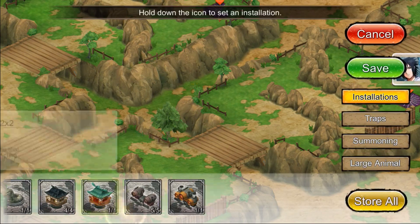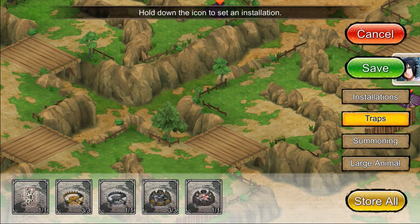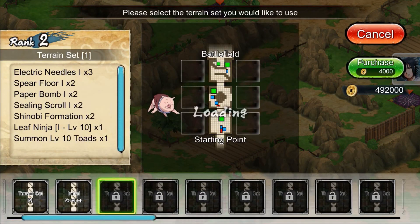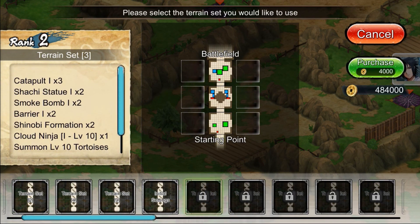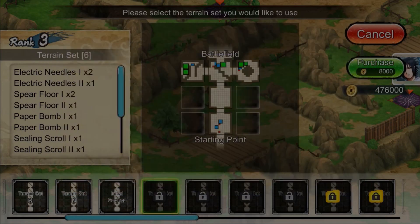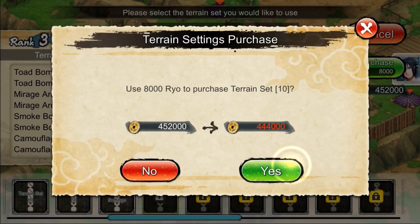In the floors, I recommend ninjas that cause damage over time — for example, Madara, Shisui, Sasuke makes paralysis, and Naruto is a good one when you're a beginner. In installations there are effects like bombs, etc. In traps, the traps are very important and you will need to put a lot of traps in your fortress. I'm going to buy another terrain, because I would recommend you to buy all the terrains — these are only in-game money, not real money. When you buy a lot of terrains, the traps, the installations, and the summons from those terrains will store in your fortress, so you will have more installations and more traps.